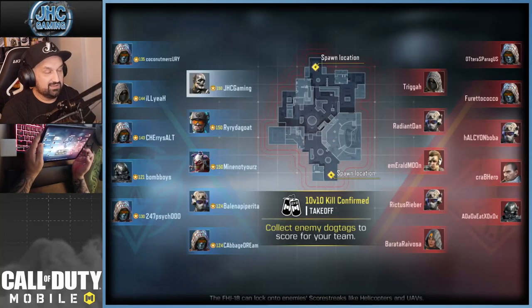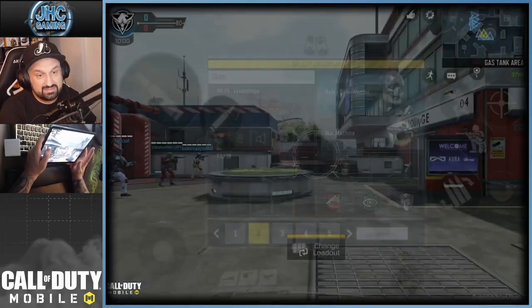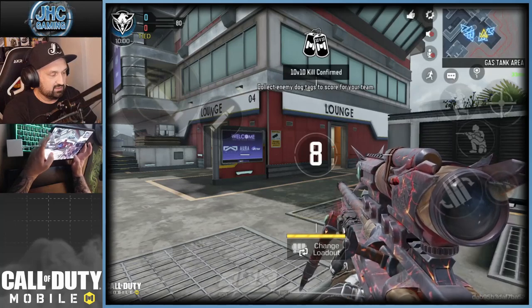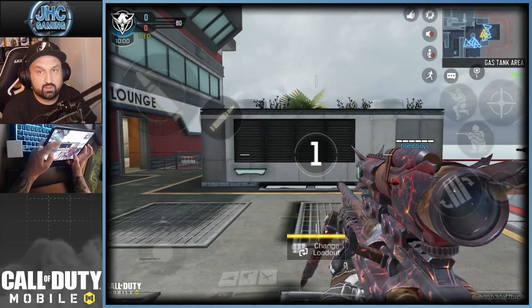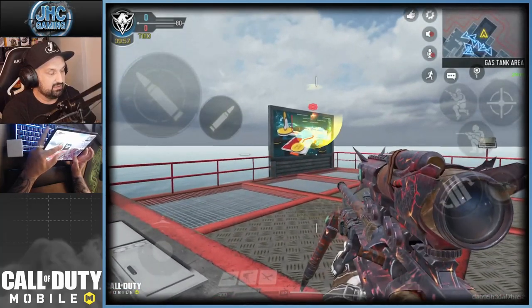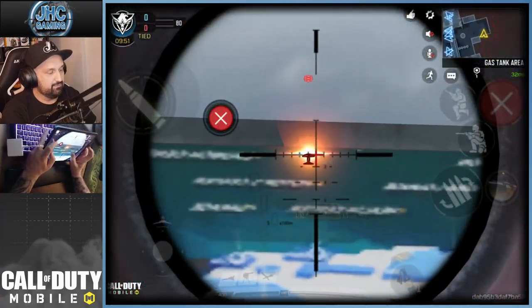Pumpkin Confirmed looks like Kill Confirmed but instead of dropping dog tags, enemies drop pumpkins which you collect for the event to unlock rewards. This sniper has a unique mechanic — it shoots a dart on the first shot, and the second shot makes the dart explode in that area.